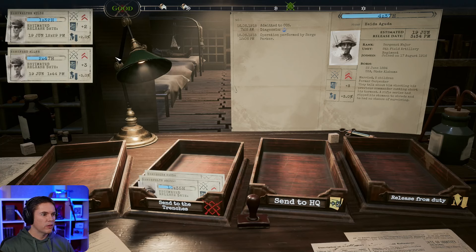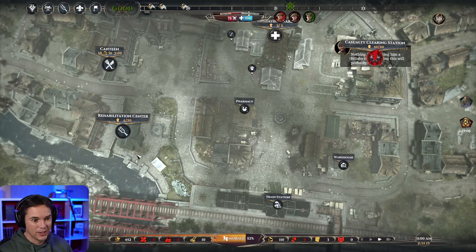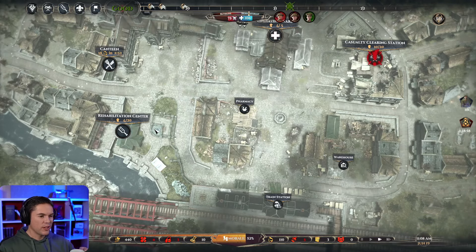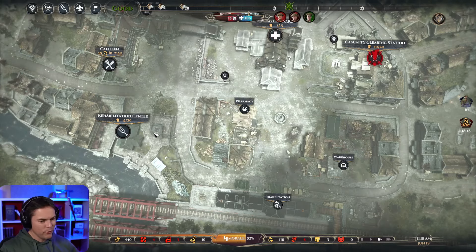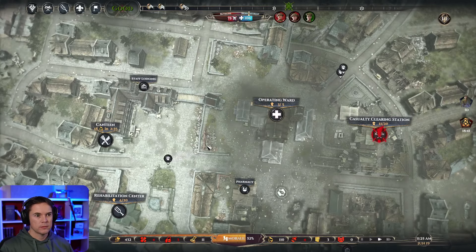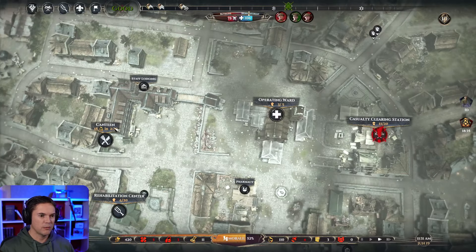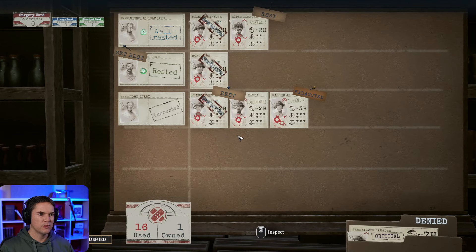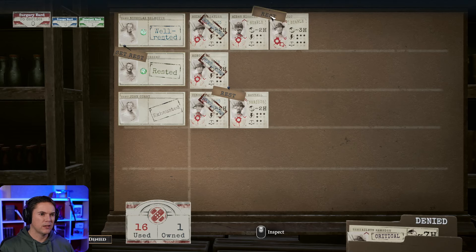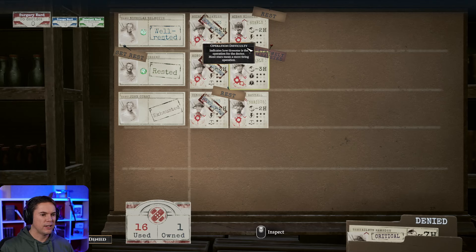It's a bit buggy but I'm happy to live with it - I'll save the game on a regular basis. The patient's hip was in a worse state than initially diagnosed and it'll take more time to put it back together. He's well rested so he can do all of them. He's rested - he can go straight in. Is this really extremely exhausting? We have two others that are going to be rested. Let's do this because that's serious and needs to go - we'll have surgeons ready for the next wave.